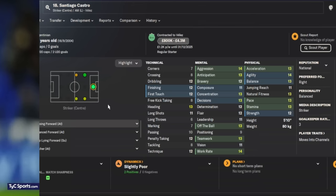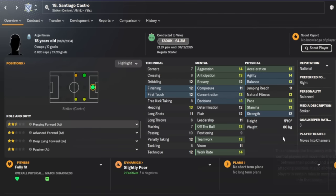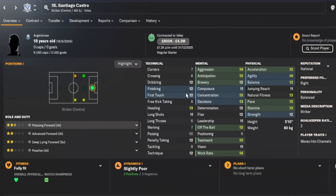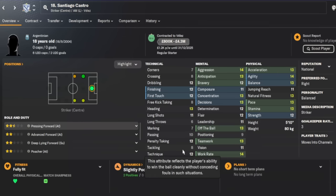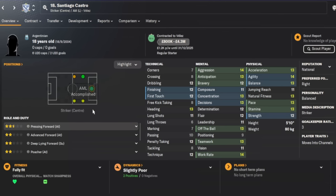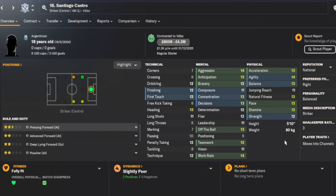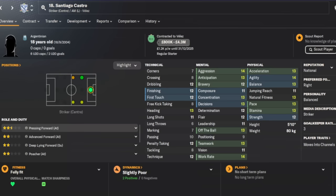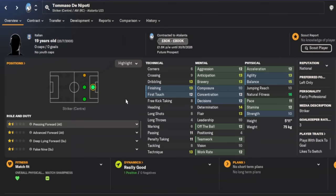For striker we have another Argentine — 18-year-old Santiago Castro, currently at Velez, costing a maximum of 4.3 million pounds. His player trait is moving into channels, so you can use him as a pressing forward or advanced forward. In training you'll want to improve his shooting — finishing, long shots, and technique — up into the 13-14 range. He's fairly versatile, can play left or right wing, but he's best up front. He's already scored 12 goals in first team football.